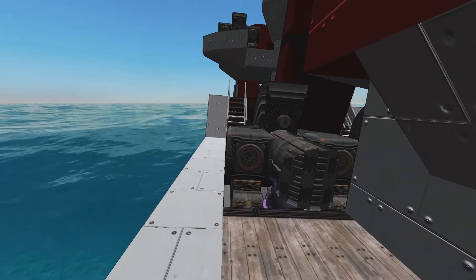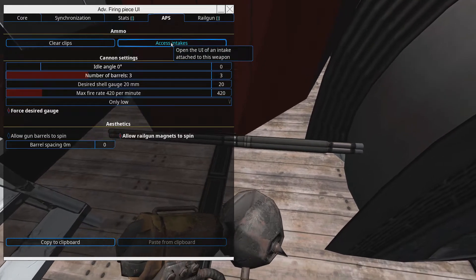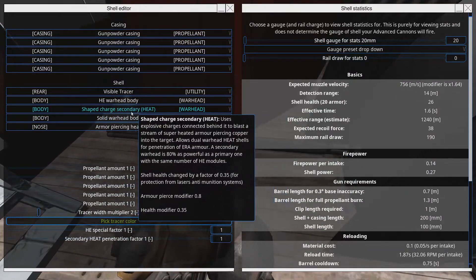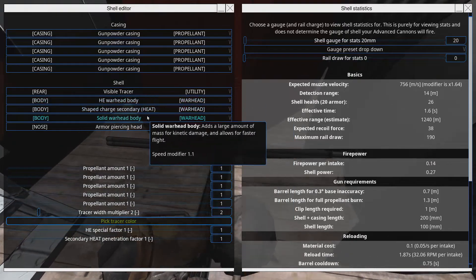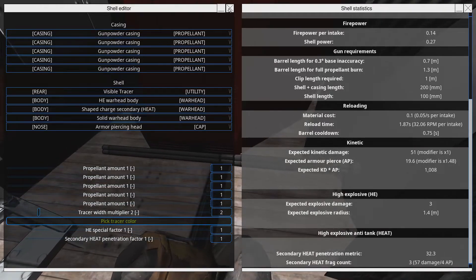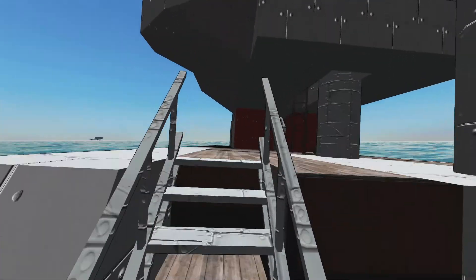One notable change — I did show it in the adventure — I've modified the 20mm rounds. They weren't having any effect against light alloy armored vehicles; they were taking out some surface bits but not doing enough. So I've kept the AP solid for speed and range, but added a shaped-charge HE secondary warhead — essentially a HEAT round — with enough penetration to go through light alloy and damage the internals, so once it targets a vessel it should focus down and start damaging the inside.